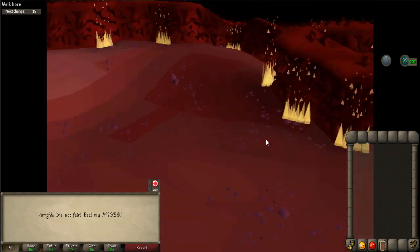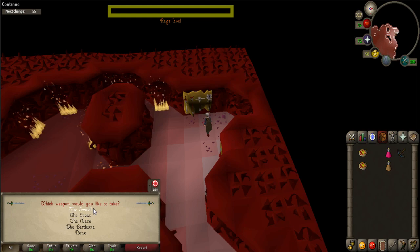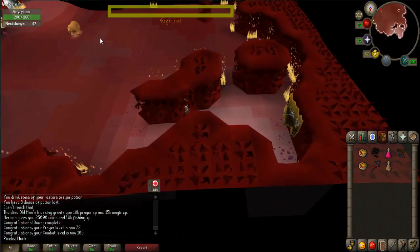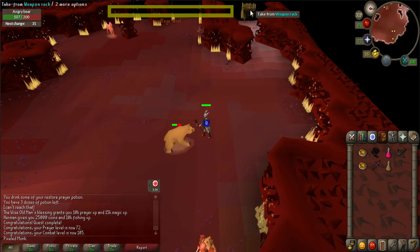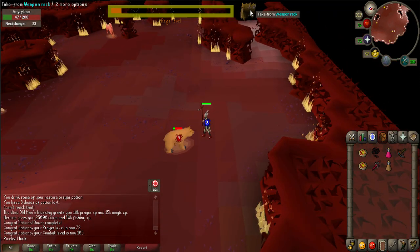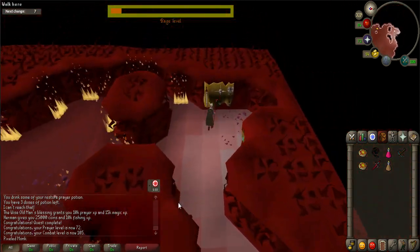After talking with her, use your rope on the hole — otherwise known as a rift — and climb down. Once you climb down the ladder you'll enter the rage room. In order to complete this room you must fill up your rage level bar at the top of your screen. To do so, you must kill some of the monsters in the room. However, you can only do this by using a specific weapon for each monster, found on the weapons rack near the entrance.